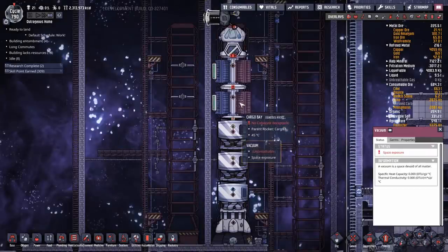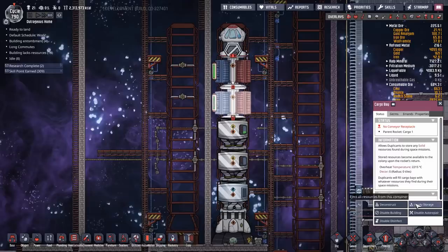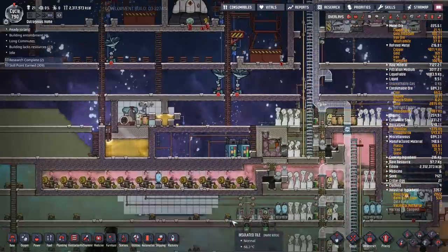To get the cargo out you have two choices: shipping rails which automatically dump it onto a rail, or you can just hit empty storage and it dumps it on the ground. I'll wait till we're ready to seal these silos in before automating the rails. So we just hit empty storage - that's a lot of it. We'll sweep those up to the storage area down here.